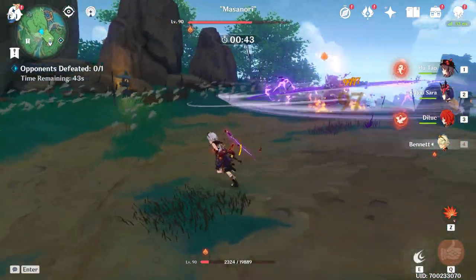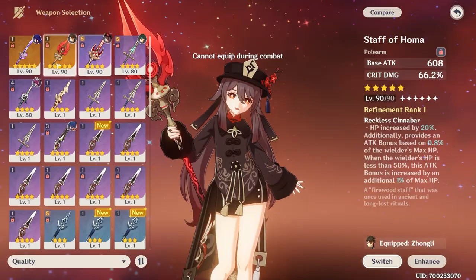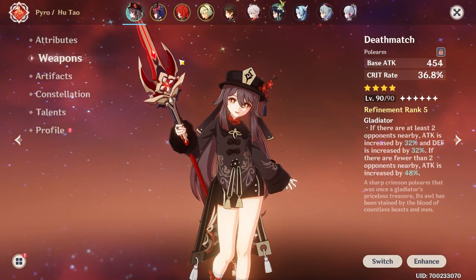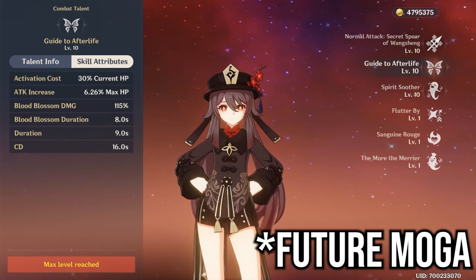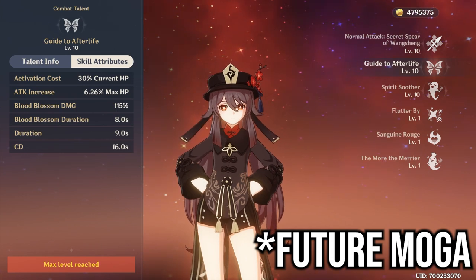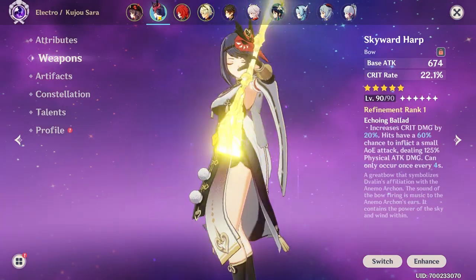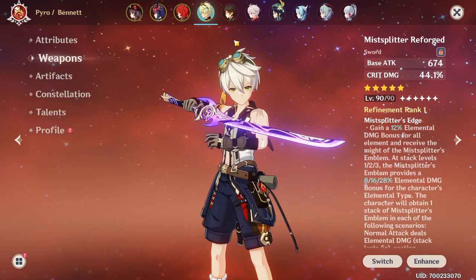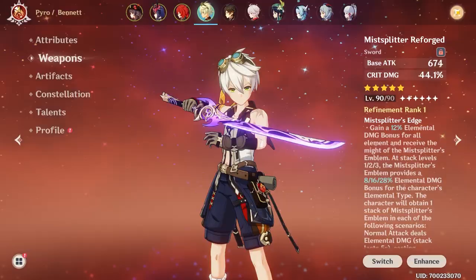So obviously the general DPS is going to be served a lot better by Binny. But since I do have Staff of Homa with Hu Tao, Sara is technically the better pick since she can stay under 50 easily. Probably not really, actually, considering Guide to Afterlife has a 9 second duration, so the last 3 seconds would not have Sara's boost. I still probably would use them together honestly if I want the most damage possible, because they both give really nice attack boosts. Also, Binny being a Pyro unit in the first place is an advantage to him, because Pyro Resonance is so strong — so he just gets a straight up point there.